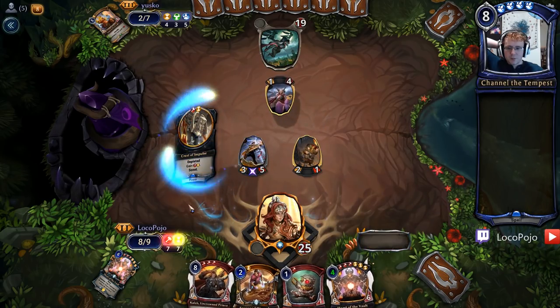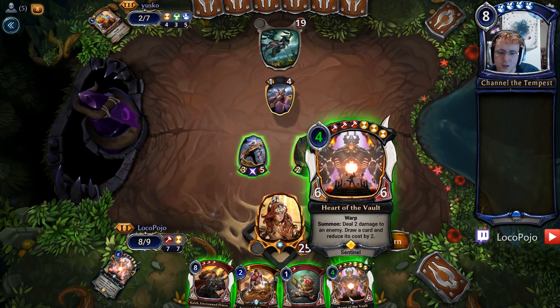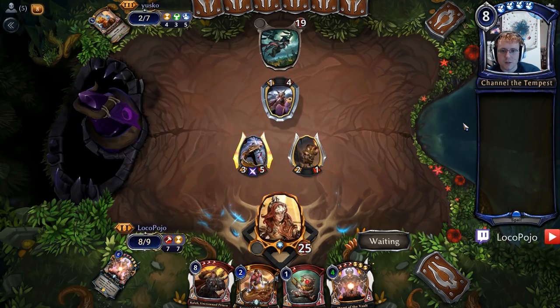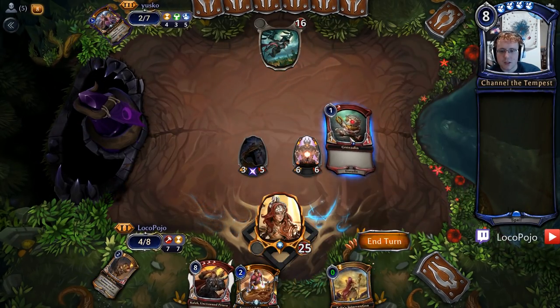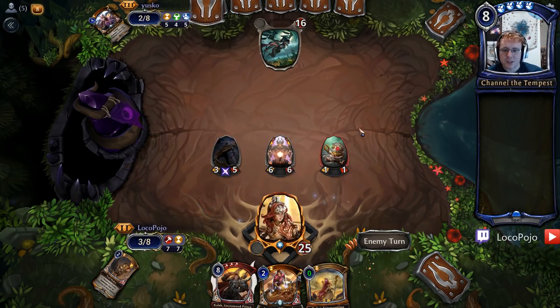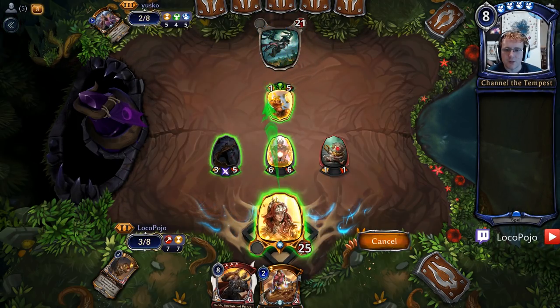Now it's Crest of Impulse. Talir's Intervention looks great and will allow us to bounce Heart of the Vault back. I'm probably going to play Heart of the Vault this turn, so let's go for full attack. You can block if you want to. I'll ping off that Curator — dead and gone. Let's play the Grenadin since we've got Talir's Intervention to save the Heart of the Vault from a Harsh Rule. The flexibility of Talir's Intervention is too good — being able to bounce Heart of the Vault in particular is very strong. The Life Gain helps against Aggro, the Silence helps against Tavarod decks. So you can really get a lot done with it.